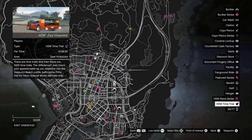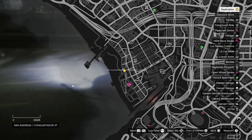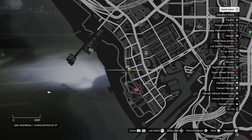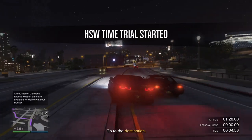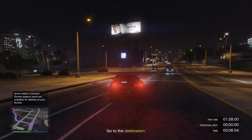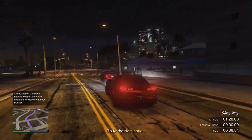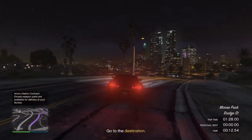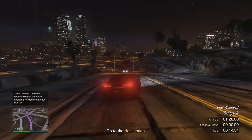Second time trial of this week: East Finewood HSW. Par time of 1 minute 28 seconds. The par time depends on your vehicle — if you're using the Akula Drag it's 1 minute 21 seconds. The destination is over here so make sure to place a waypoint. This time trial is just following the GPS, really not difficult. And this week the first time you finish it you will get 500k, because the HSW time trial is double cash and double RP this week.